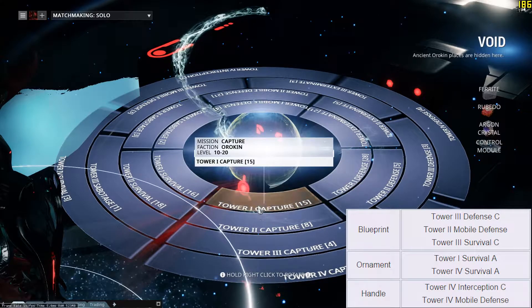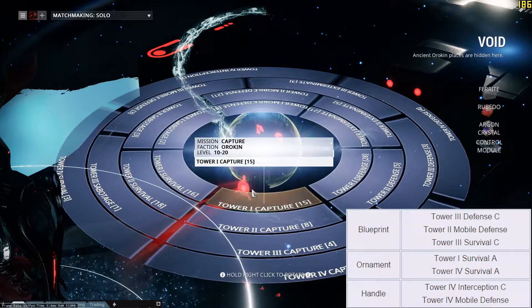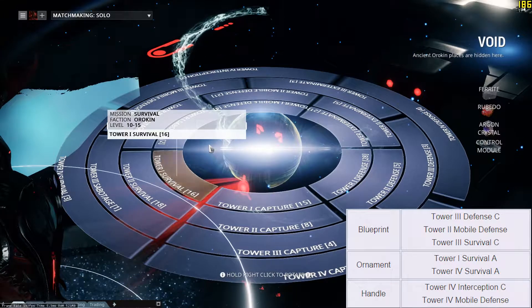For the handle, you can get it at a Tower 4 interception on rotation C, so that is after 4 rounds - there'll be a chance that you'll get it. Or after completing a Tower 4 mobile defense, there's also a chance.